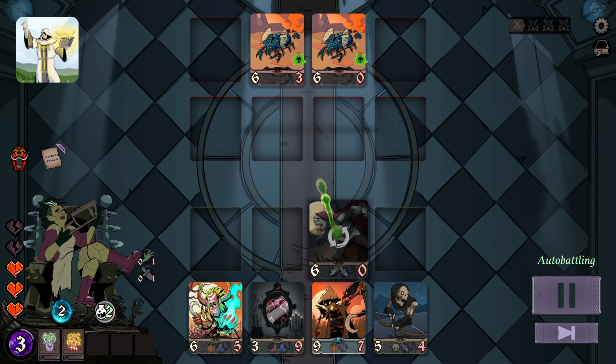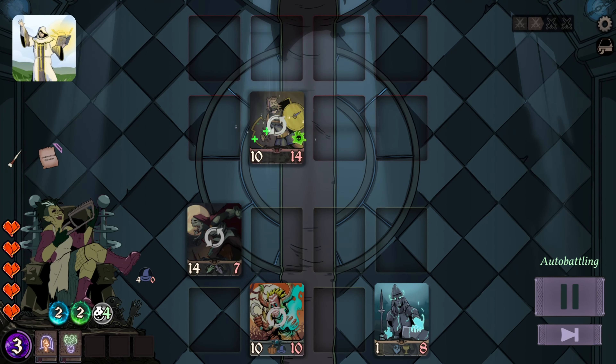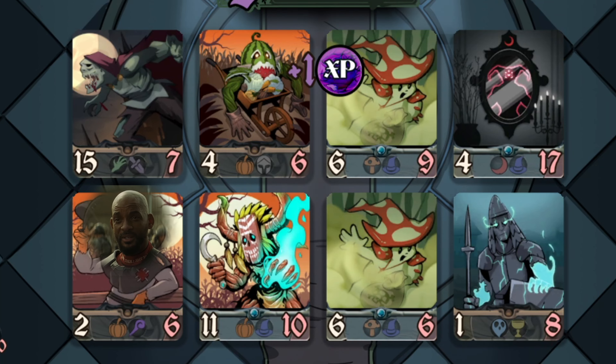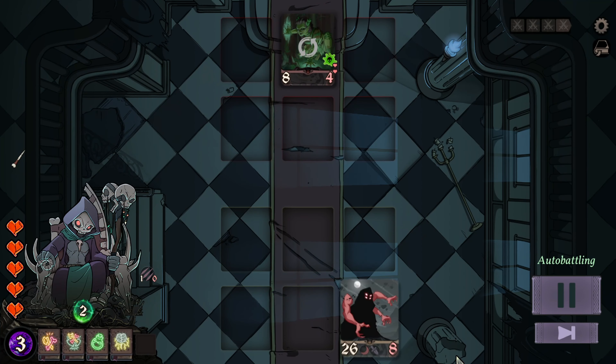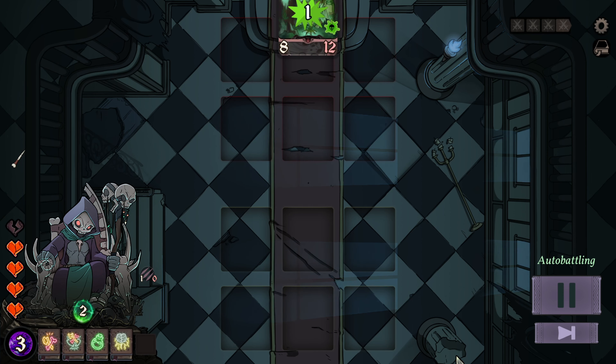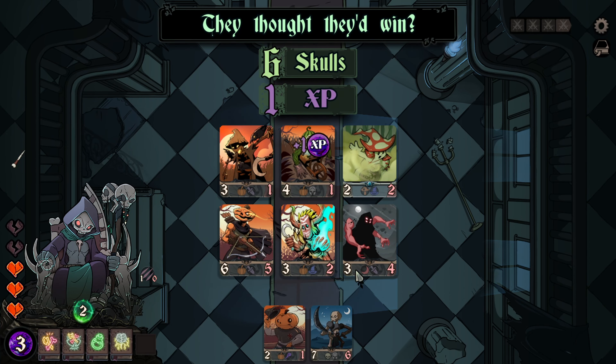Mourning the demise of our beloved henchmen is in vain, since they will respawn after every fight, so don't worry when they throw themselves into more powerful enemies. If however our board gets cleared during a fight and the enemy still has units remaining, they will attack our necromancer directly, resulting in a life point being damaged, as well as the enemy unit taking a fatal attack.